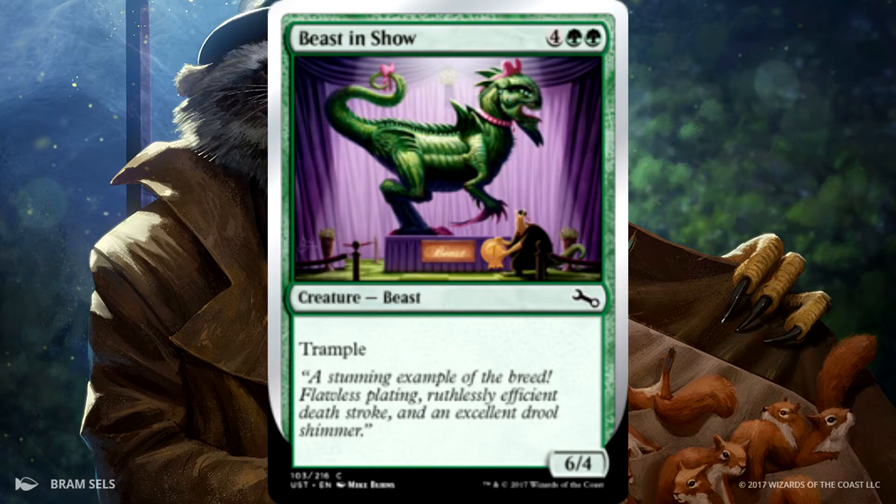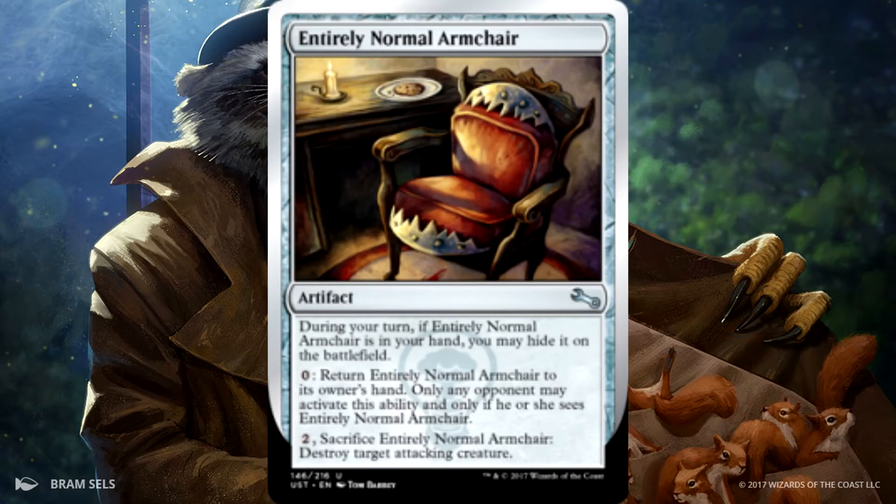The next one we have is Entirely Normal Armchair. During your turn, if Entirely Normal Armchair is in your hand, you may hide it on the battlefield. Pay 0: return Entirely Normal Armchair to your owner's hand — only an opponent may activate this ability and only if he or she sees it. Pay 2: sacrifice Entirely Normal Armchair and destroy target attacking creature. Kind of reminds me of the book from Harry Potter. I think that's kind of cool.